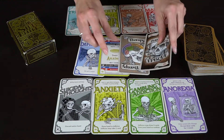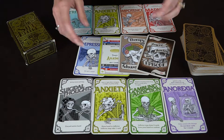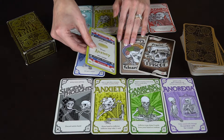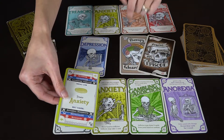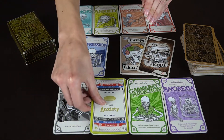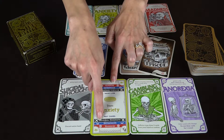At the start of your turn you draw two cards and get a chance to play two cards. To cure a disorder with a drug, you place down your matching drug card onto it — so lorazepam would cure anxiety — and then that leaves you open to other disorders that other players can play on you.